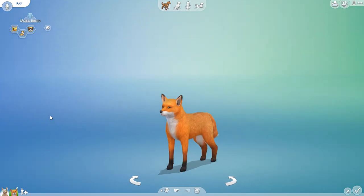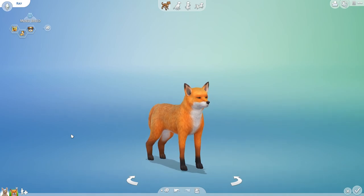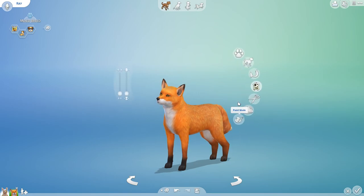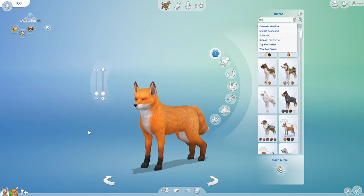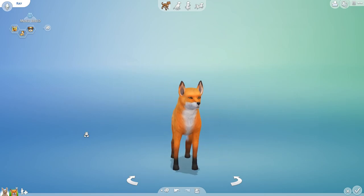A little fox! Look at this — we have a fox both in Create-a-Pet that you can have as a pet at your home, and you can also have wild foxes that roam around the world, each one looking a little bit different. In Create-a-Pet, the breed is considered a domesticated fox, so now we have a domesticated fox variety and a wild fox variety, which means we get to play with their genetics.